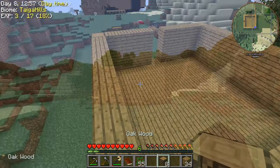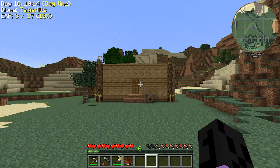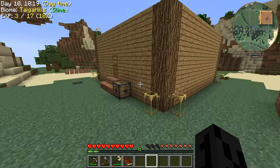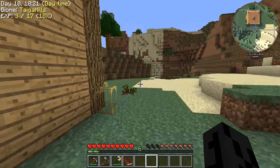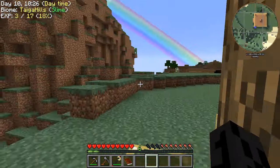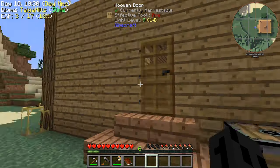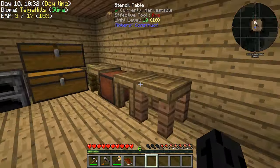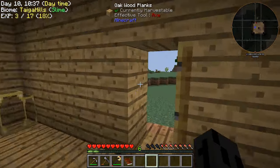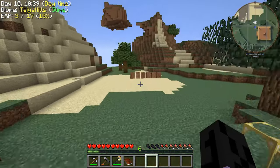We have a house now. I put a little glowstone around the place so during the night it's not going to be too terrible — on the roof as well to prevent spiders from spawning up there. We've got the basic necessities inside as well as our bed. Let's check the barrels — do we have water yet? We do not.